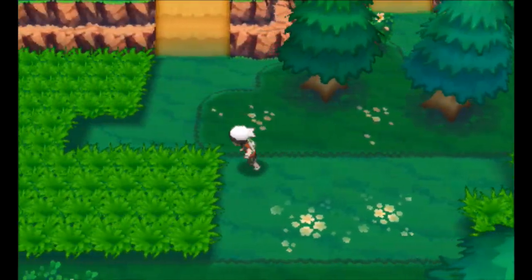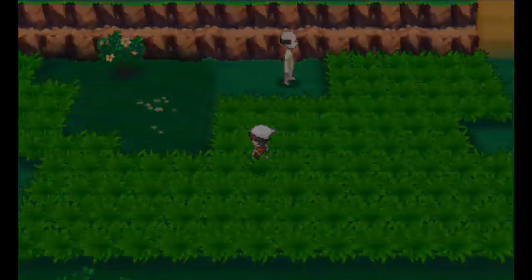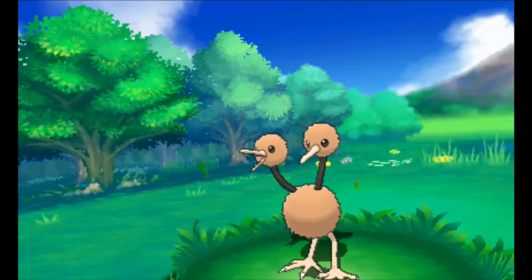First of all you need an Acrobike and once you get the Acrobike head on over to the Safari Zone like I did here and we're going to go to the Northwest side of the map because that's where Kakuna and Pejoto reside.